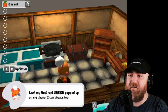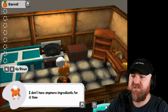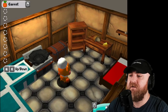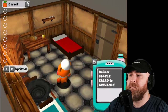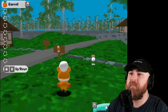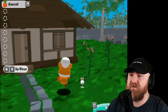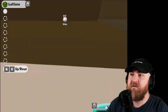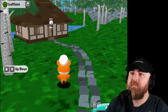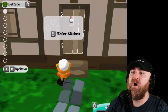My first real order popped up on my phone. I can always look there if I need to remember what I'm making. I don't have any more ingredients, but I bet I can find more ingredients sitting around the village. We're making a simple salad - we did get a carrot, so we just got to go find some lettuce. I see a lettuce out in front of this person's house. Am I just going to steal their lettuce?